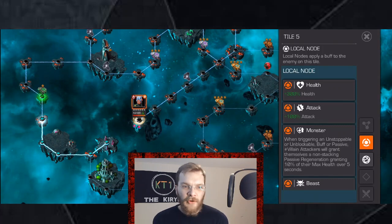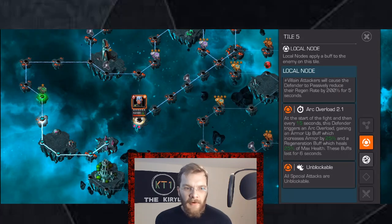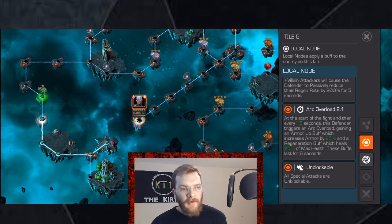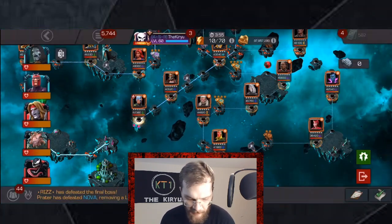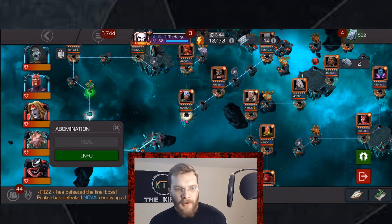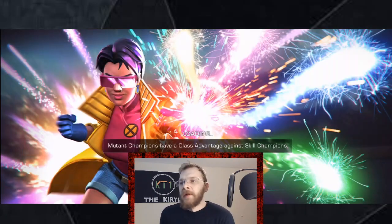Then there's the Electro boss, and the best counters are pretty much all the ones already mentioned. He has arc overlord, but that regeneration isn't potent enough to rely on reversing for the win like on the lanes. However, your own regeneration from triggering unstoppable or unblockable is quite significant. Magneto is still one of the best options; Kingpin works well, Omega Red will do great, and I also used Immortal Abomination several times successfully against Electro.